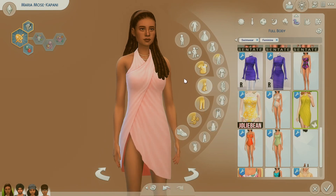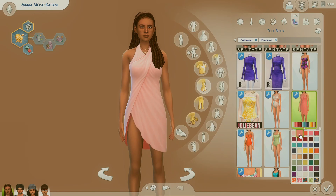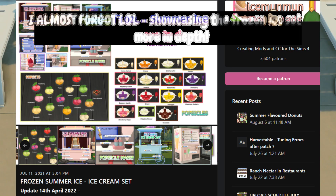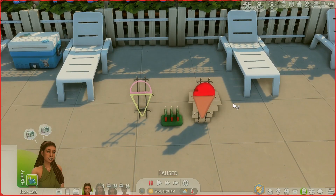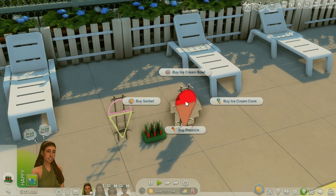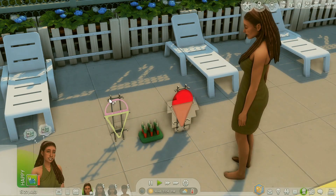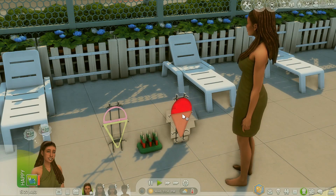There's also a really pretty wrap dress that would be perfect at the beach — also from Jolie Bean. I love all the colors; it's just so pretty. I really like this dark green — it's so earthy.